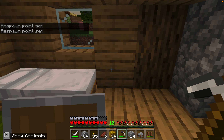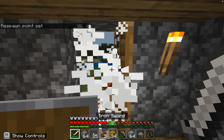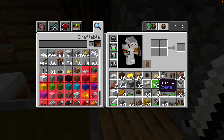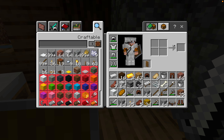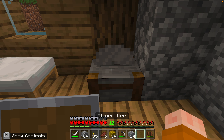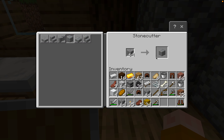We'll get a stone cutter out and the chest out, put our useless stuff in there, and then we can get going. I'm gonna need my stone cutter - where is it? Oh there it is. We've got to polish all these materials, so we're gonna need polished andesite. Let's get that.